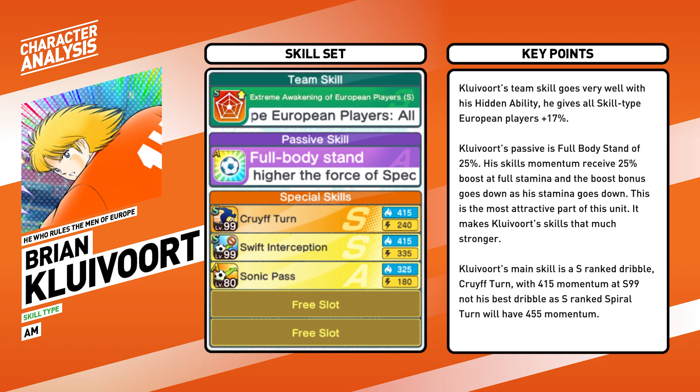His main skill is an S rank dribble Croifton with 450 momentum at S99. To be honest, this is not his best dribble, as S rank Spiral Turn has 455 momentum. This is something to consider as you weigh the pros and cons when deciding whether to pull for him, since this is his main skill.